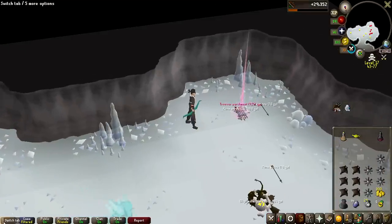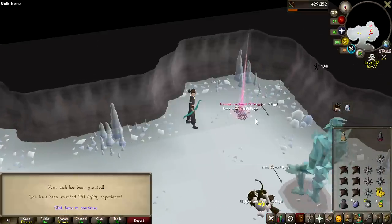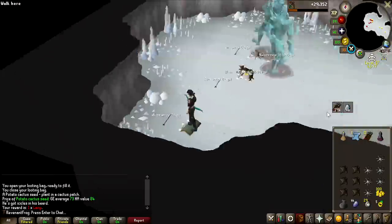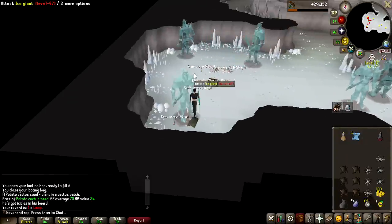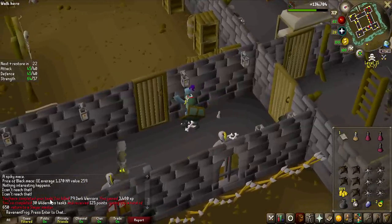These Trove Parchments just keep dropping, and on top of that I got a Genie agility lamp, so I might as well use that. The first one I got was like 750k and now they're like 920k. I have skipped some tasks so I did lose some points, but that is now 30 Wilderness tasks completed — we're still going strong.